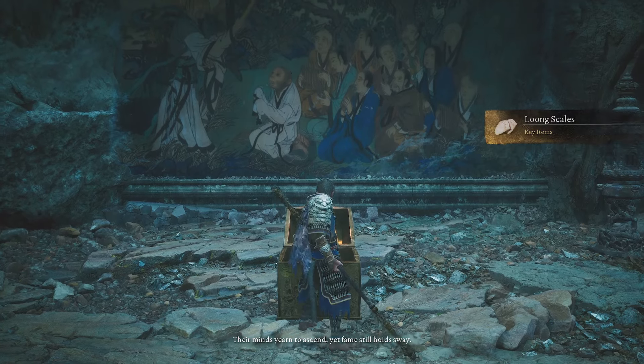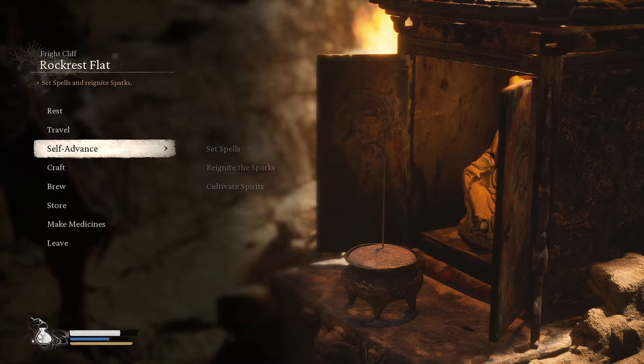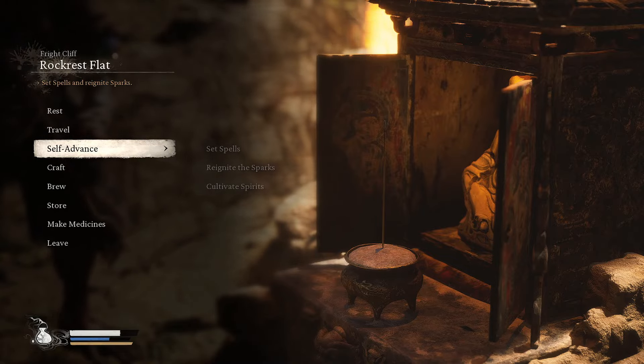Inside of this chest is going to be the Long Scales — the necessary item to open up this waterfall and a different waterfall in Chapter 1. Staying focused on the sand waterfall, we need to teleport to a new location in Chapter 2. This specific area is going to be the Rock Rest Flat near the Fright Cliff area of Chapter 2.